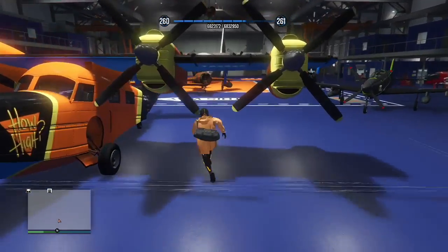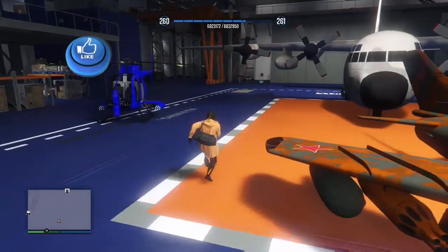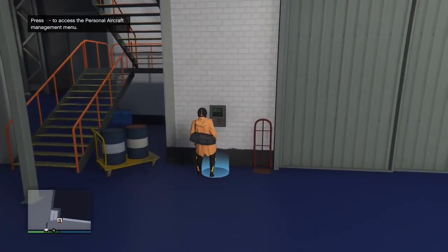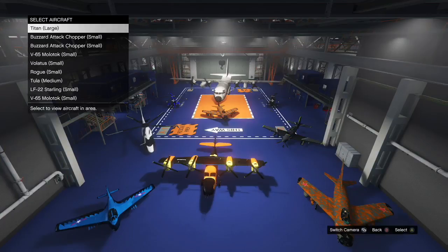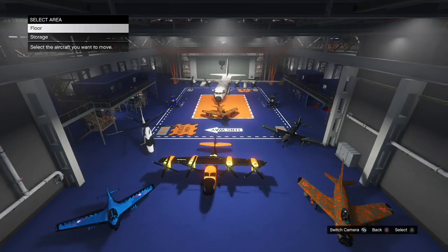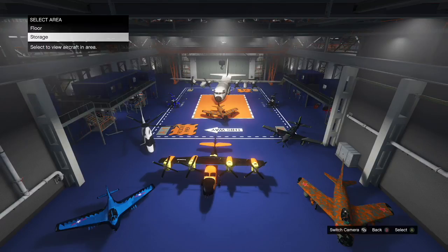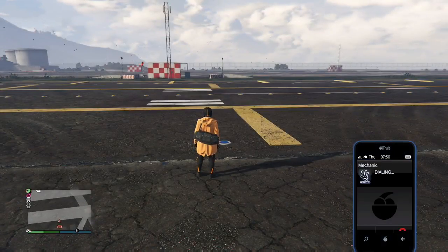Thanks to the founder DJ Backwards — his link will be in the description below. What you're gonna need for this glitch: first, you need a hanger that is completely filled up. On the floor I have all these planes right here, and then in storage all those. You don't have to buy planes — just keep calling Pegasus vehicles and bringing them into your hanger and that'll do the trick.